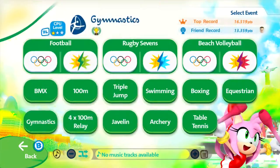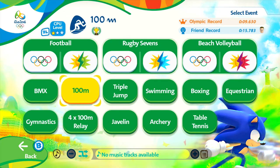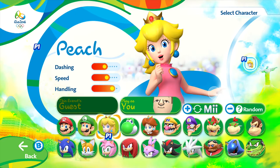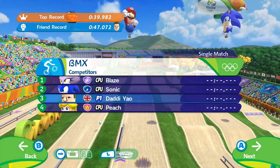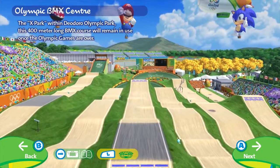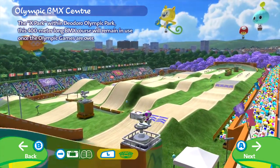I love the little icon — I suppose that's the emblem of the Olympics. We're going to go from the left this time, straight off the bat with BMX. Pretty cool event. As always I'm going to go with Mr. Daddy Owl — he needs to get his stats up, he really does. The Olympic BMX Center for this one, guys, a pretty darn cool looking arena. The X-Park within Deodoro Olympic Park — this 400 metre long BMX course will remain in use once the Olympic Games are over.